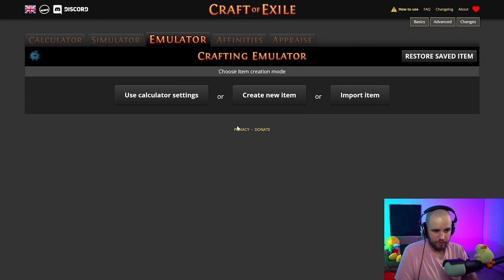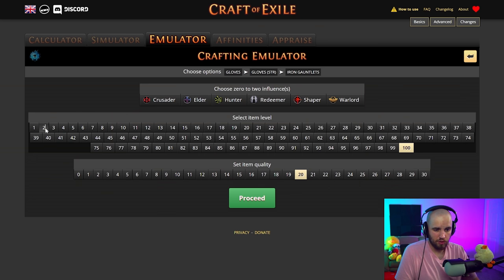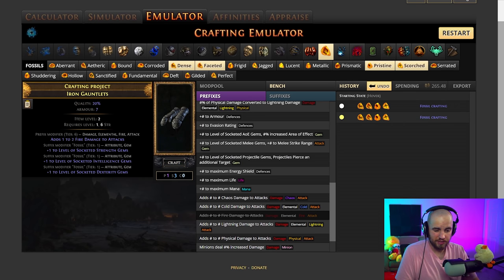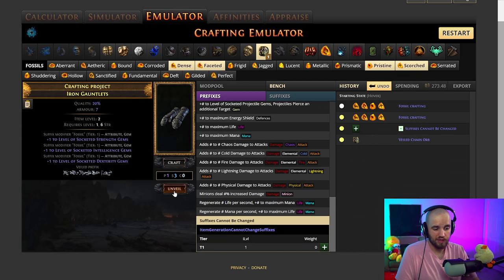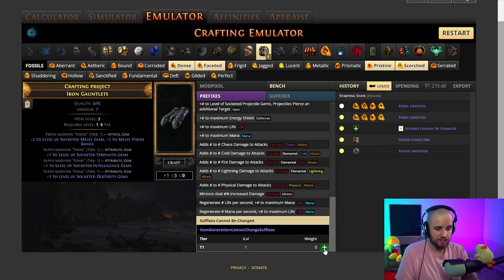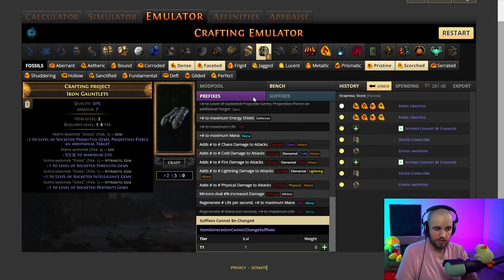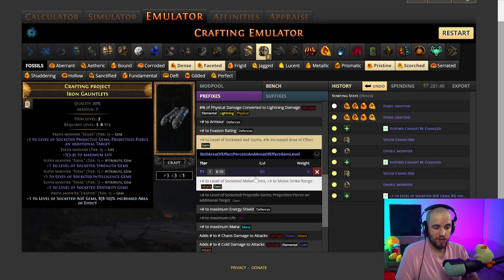As a little bit of a recap: source some item level two gloves, use dense, faceted, pristine, scorched. We're trying to get plus one strength and plus one dexterity — a lot of the time you'll get plus strength, plus intelligence, and plus dexterity too. We're going to bench craft suffixes cannot be changed, hit that with a veiled chaos orb, and unveil until we get either plus two to socketed projectile gems or plus two to AoE gems. If we don't get it, craft suffixes cannot be changed again and hit with another veiled chaos orb. Once you get one, you craft on whichever you did not get, and the gloves are finished.